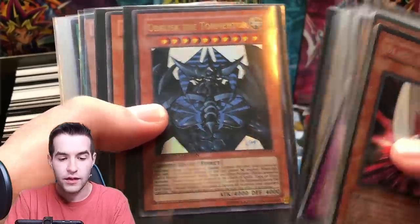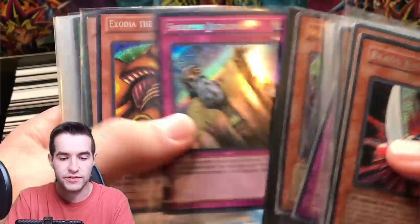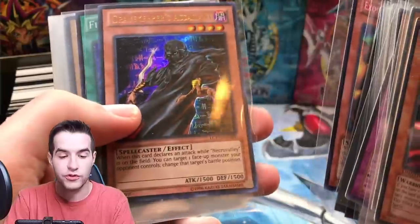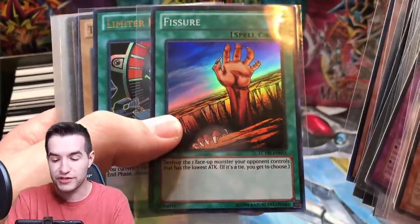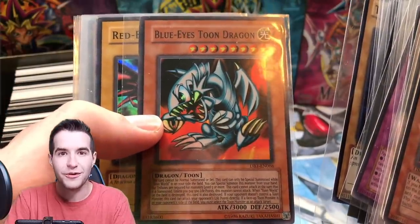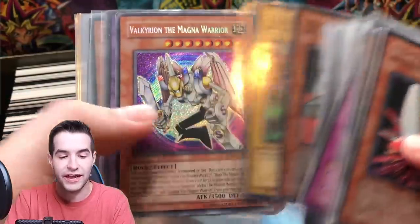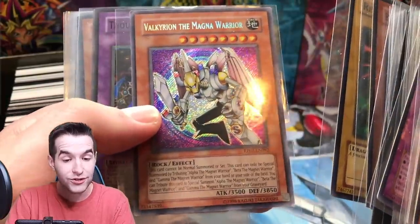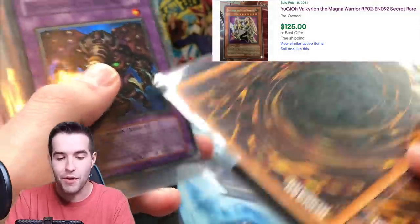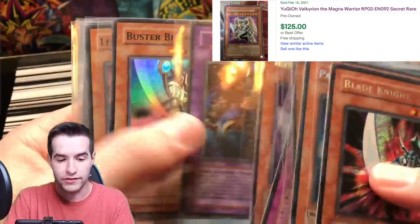Ultimate Insect Ultimate Rare, Blue-Eyes Twin Burst, the Duelist Pack Battle City - Obelisk - and Arcanite Magician, which looks really good. Solemn Judgment, Secret Rare Exodia the Forbidden One from Legendary Collection Yugi's World, and the Fisher from Legendary Collection Yugi's World. Blue-Eyes Toon Dragon from DB1. Red-Eyes from Retro Pack. Unfortunately a lot of these cards are moderately played - they've got dings on the corners and scratches on the back.